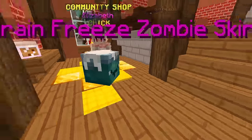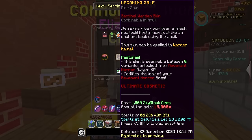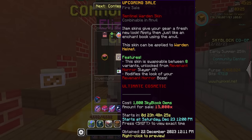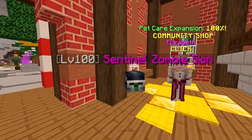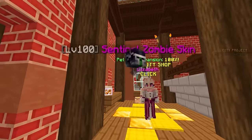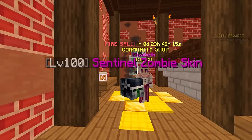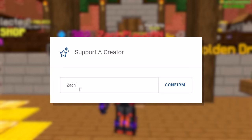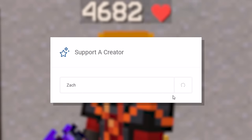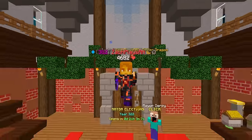We also have the Brain Freeze zombie skin — a super sick winter-themed zombie pet skin which looks super clean. By the way, this warden skin — get it while you can, this thing is gonna be worth a fortune in the future. We also have the Sentinel zombie skin, which looks like our zombie pet is rocking a little warden helm. Don't forget to use my creator code 'Zach,' that's Z-A-C-H, to save an additional 5% on checkout.